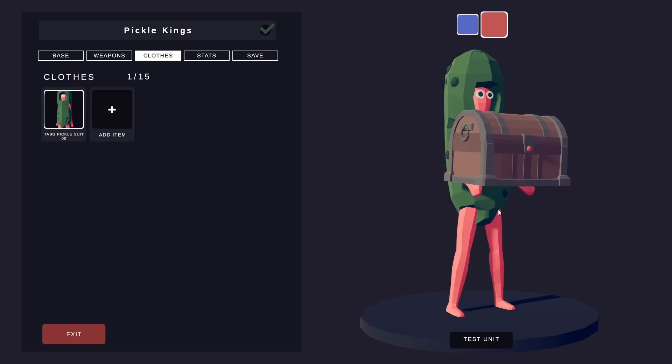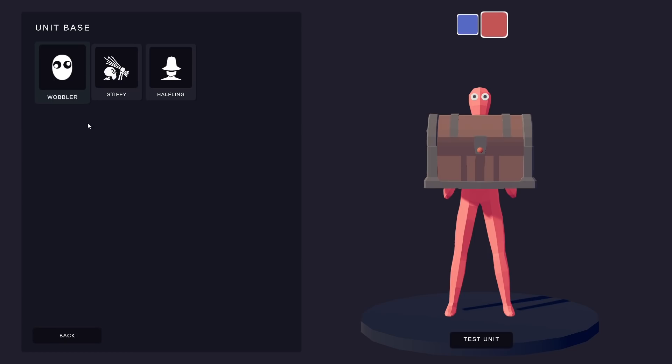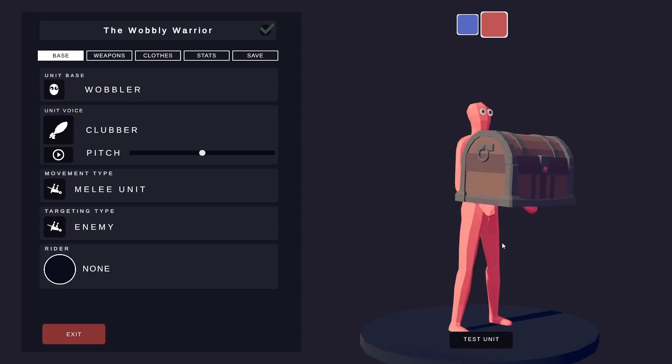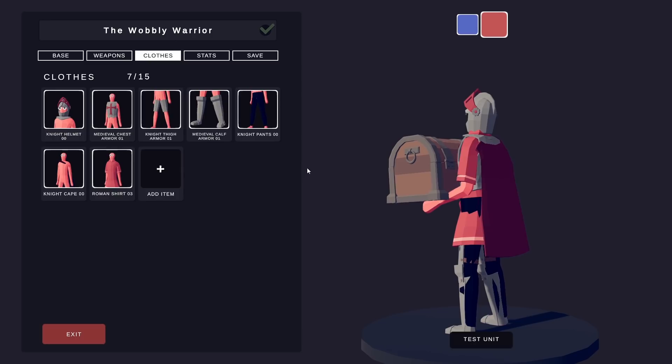Felix says we need the Wobbly Warriors. They're going to be just straight-up wobblers. Should we make them warriors? I feel like that's a pretty good representation of what a wobbly warrior would be. That looks really good — except for the pants issue. You know what? We don't need pants. The Wobbly Warrior wears the kilt.